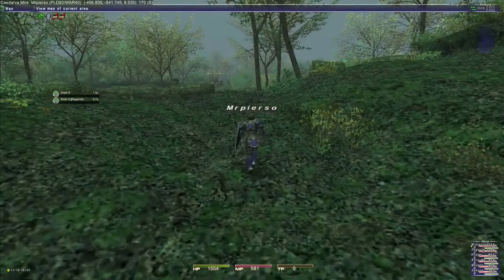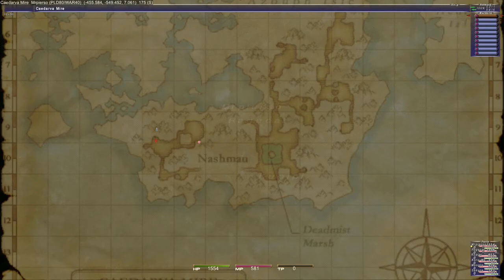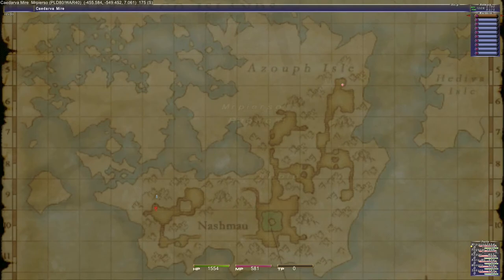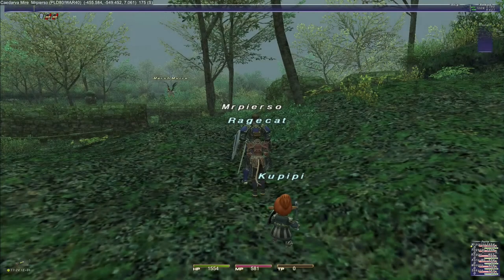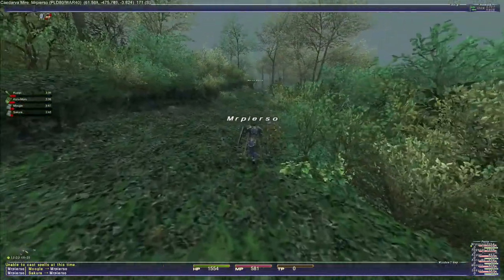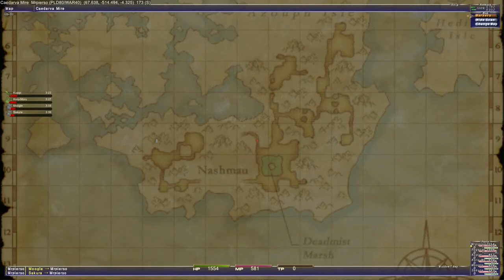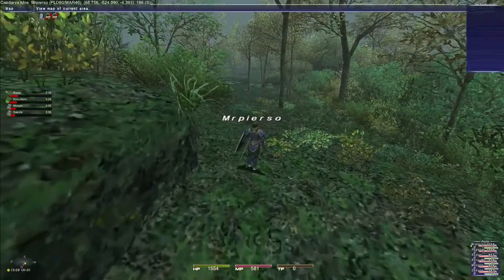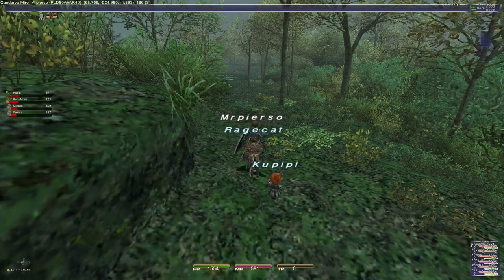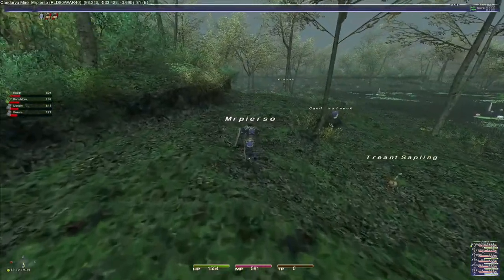Now we need to get to Arapago Reef. Looking at a map online, it looks like we can get to the reef a couple of different ways — we can either go up this way or up this way, according to the map. Let's head to this one up here and see if that will get us where we gotta go. Back about as north as we can go from Nashmau. So let's get back to the big area we were in from the beginning and essentially do a U-turn. I'm not familiar with these areas, so this might as well be brand new to me.